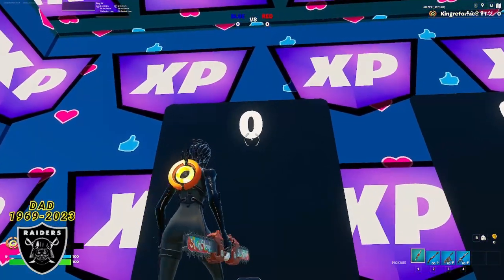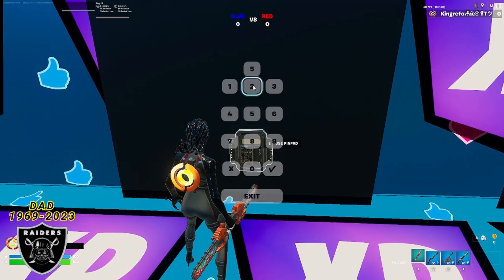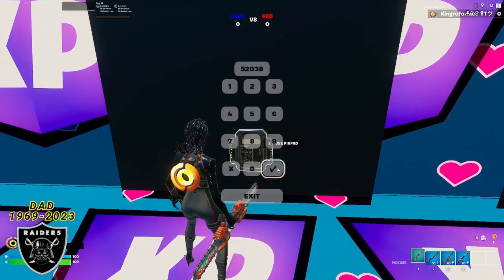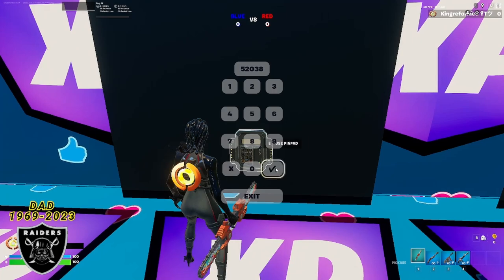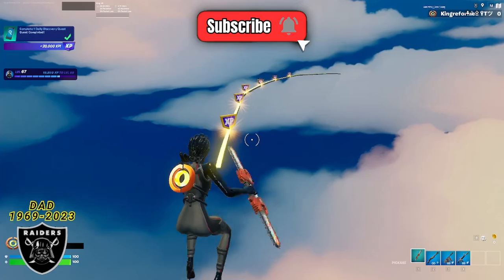Alright everybody, once the timer expires and says zero, you're going to walk up to this pin pad, interact with it, and we're going to enter the code 52038. As soon as you type that code exactly like I did, you can press confirm using the checkmark button on the bottom right hand side. As soon as you press this checkmark, it should teleport us to the most insane free XP room you've ever seen. Once you're in this room, go ahead and jump on the railing and watch the XP flow in for free.